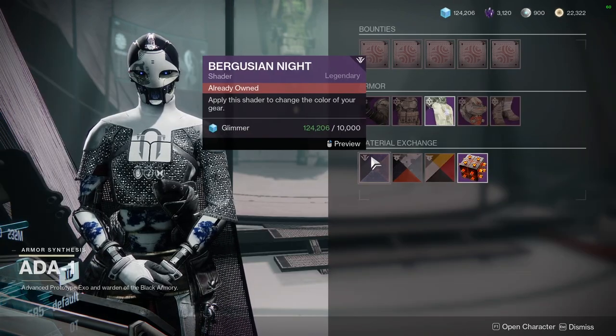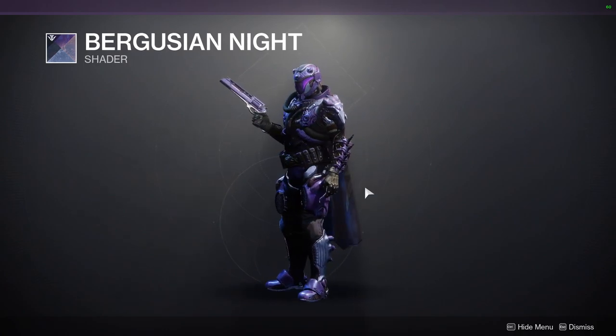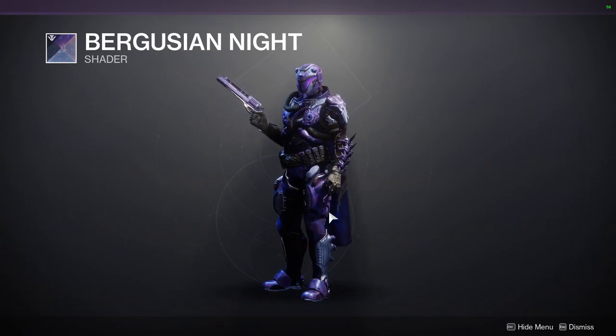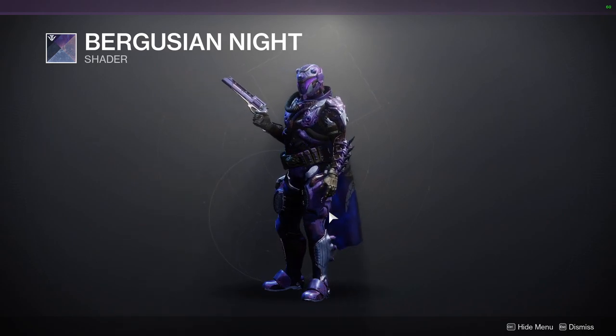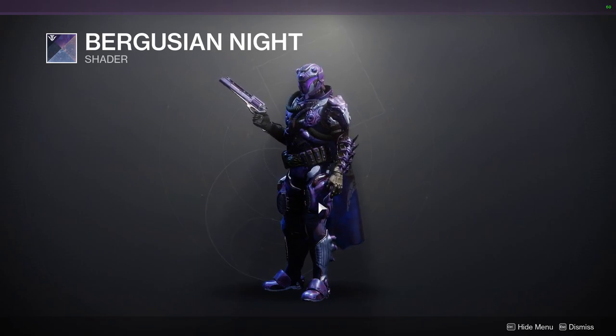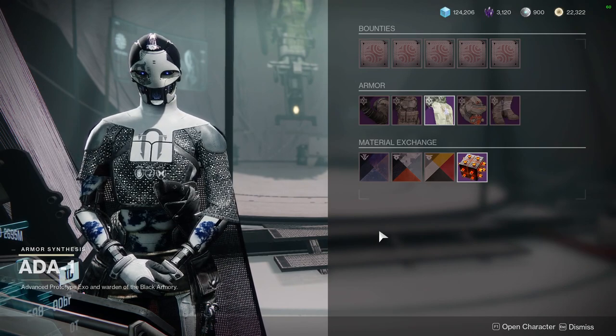I definitely think Bergusian Knight is the pickup for this week, and if you guys don't get it you're gonna be suffering. Also be aware that in the armor set specifically, where it takes the purple, it has the symbols of all of the houses — specifically Saito, Mirin, and all that from Season of the Forges — just floating around. It's really really cool.